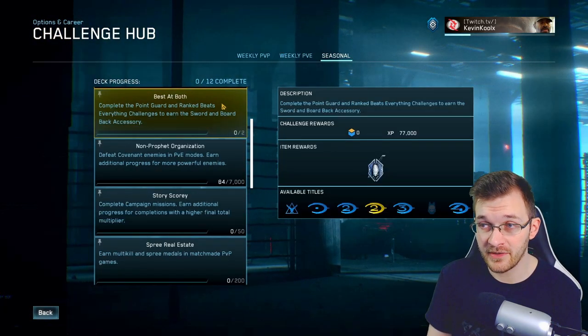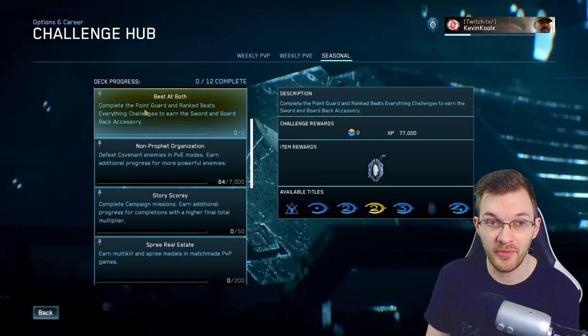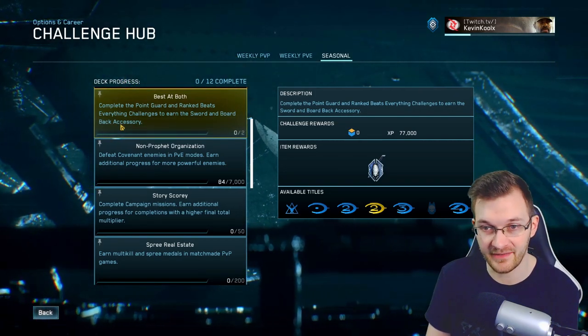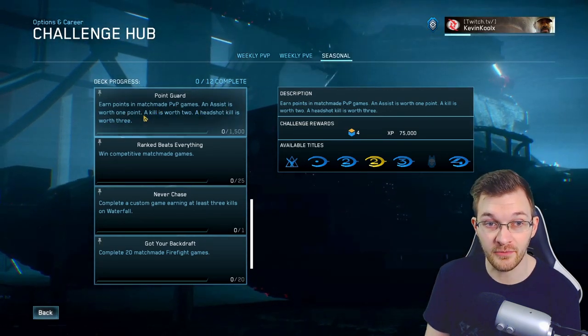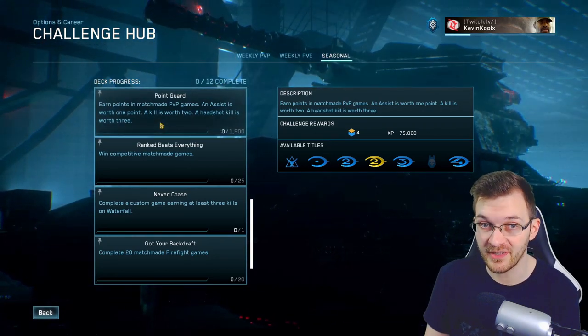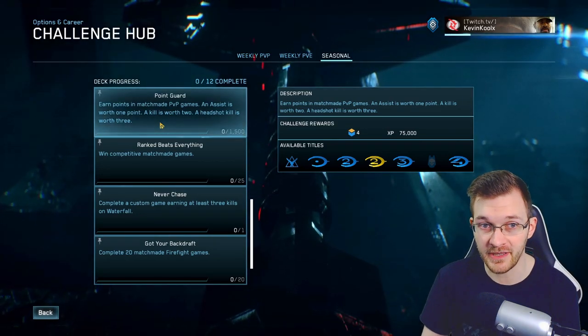The last challenge to earn items within Season 6 is Best at Both. Complete the Point Guard and Ranked Beats Everything challenges to earn the Sword and Board Bag Accessory. Point Guard says earn points in match-made PvP games. An assist is worth one point, a kill is worth two points, and a headshot kill is worth three points. I think playing SWAT will probably be the best way to go about earning the Point Guard Challenge.